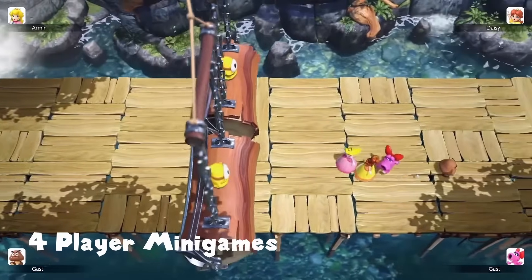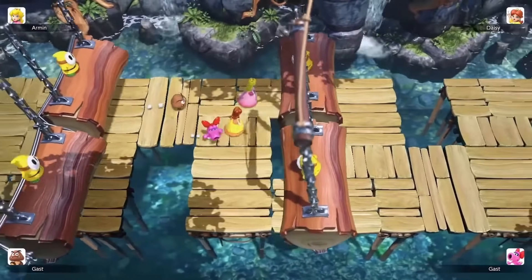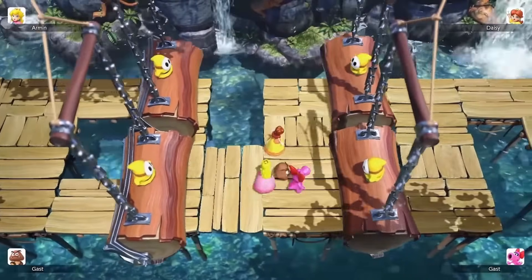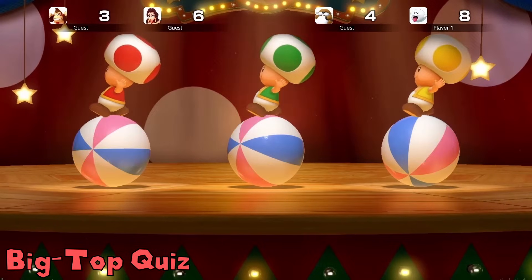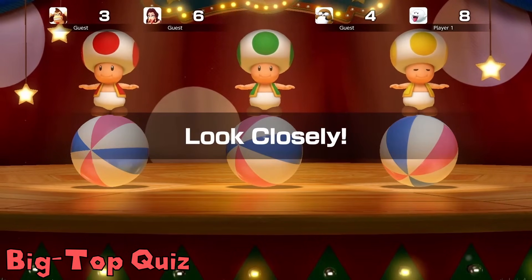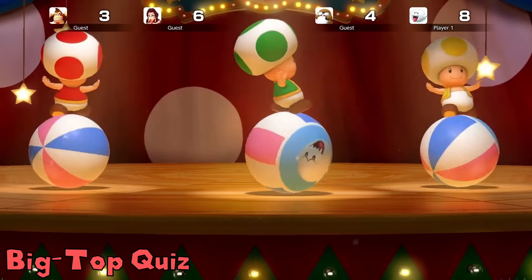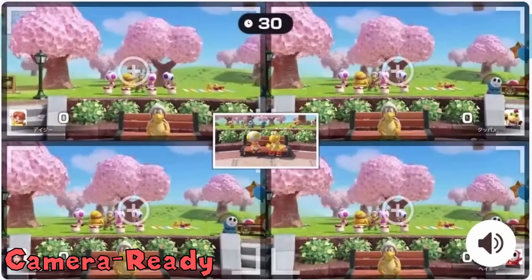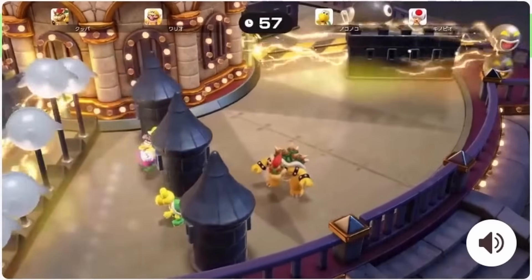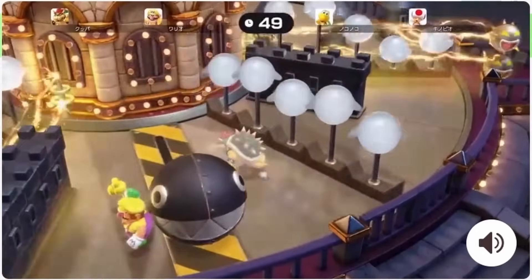Mini games: Lumber Tumble has you staying on platforms while two sets of logs vary speed and go forwards and backwards. Big Top Quiz likely has you answering questions about which Toad hides which character. A photography mini game has you centering a picture as close as possible to a target, with points distributed 5, 3, 1, 0. Scarousel has you staying on a carousel without being knocked off or hit by electricity from going too fast or slow.